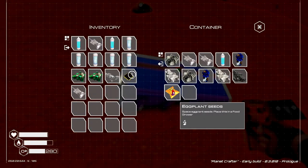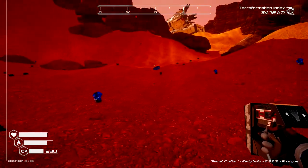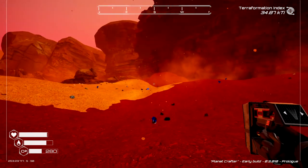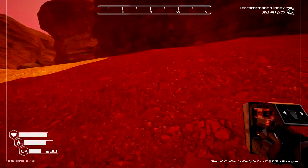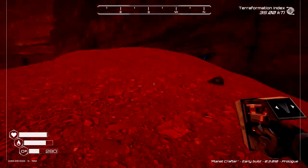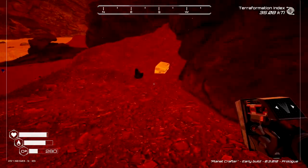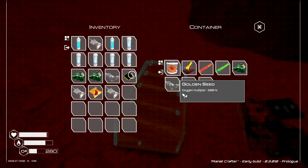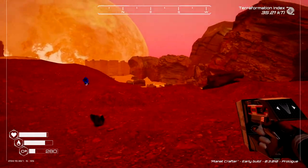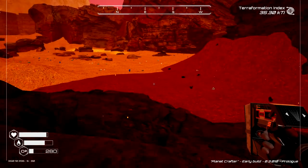I'm searching all these random crates that are laying around, looking for mushroom seeds. There's got to be more mushroom seeds somewhere. Nothing. Now let's go check the golden crate — maybe there might be a seed in there, you never know. No seed. I'm just going to walk around the planet one time real good and search all these abandoned crates that are scattered all around. I'm going to see if I can find a mushroom seed or two.